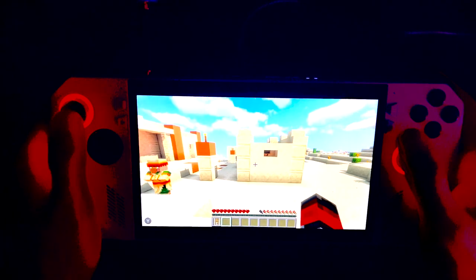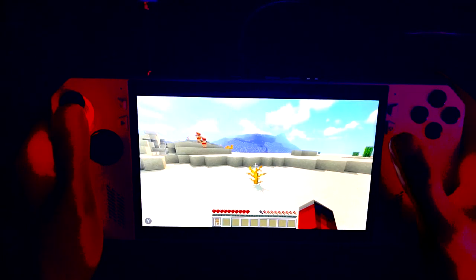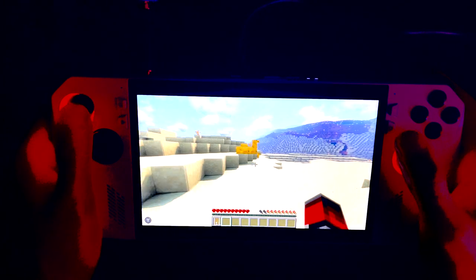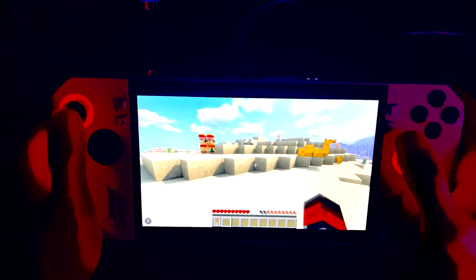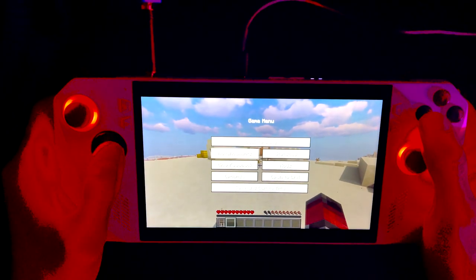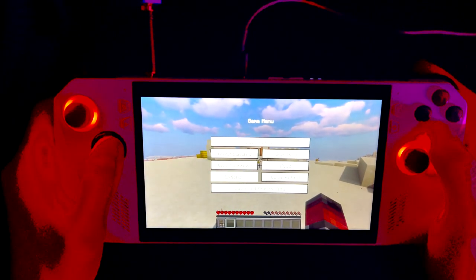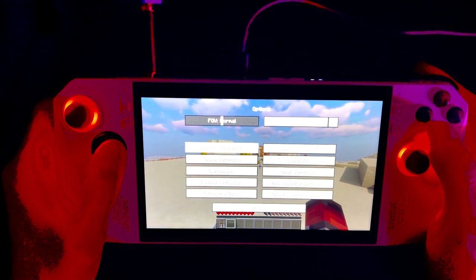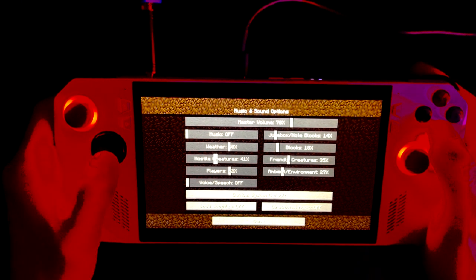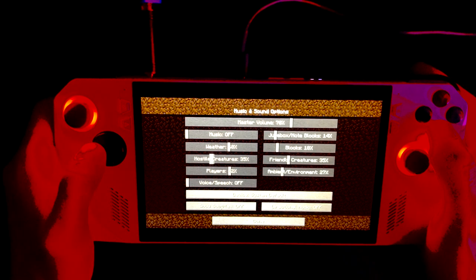I've never seen a villager settlement like this — or a camel. I didn't even know camels were in this game. Looks like I gotta turn the sounds down. This menu sound is very loud. Things need to be turned way down.